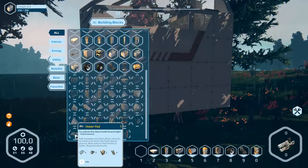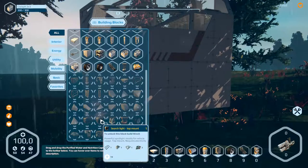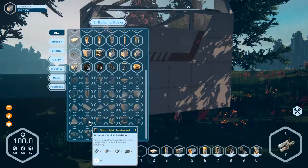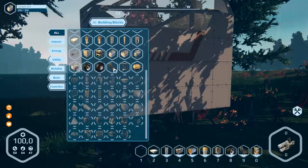To unlock this block, build surge light from mount - front mount, surge light front mount, surge light top mount, front mount. To unlock this block, build winch. Winch is here. To unlock this block, build suspensions.